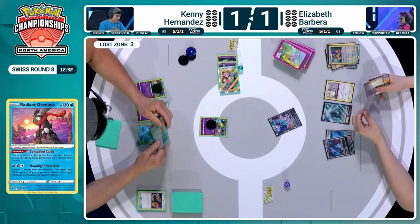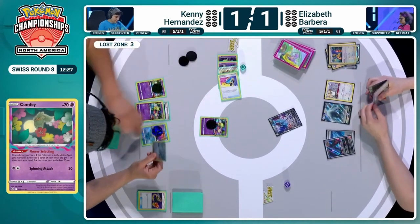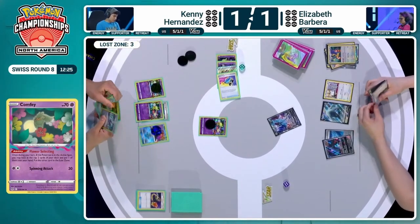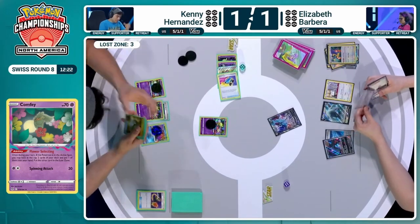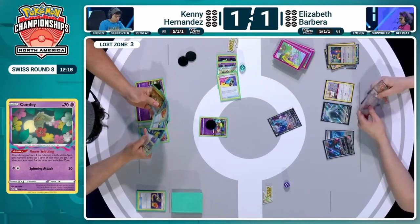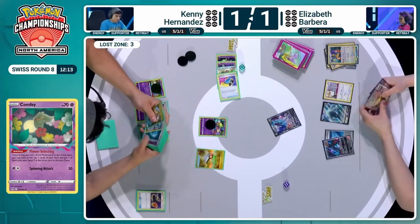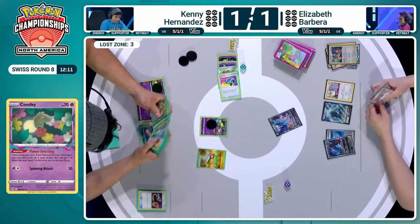Kenny working towards that critical threshold of seven in the Lost Zone. We still need to find some Mirage Gate as well. It's actually kind of awkward — had you managed to get one more Flower Selecting last turn, you'd be on five now, and that would be opening up Colres' experiment just to get you up to seven. You would still need that though. If we're not there yet, we don't have Mirage Gate — we can Nest Ball out a Raikou V.